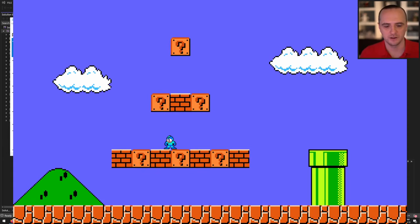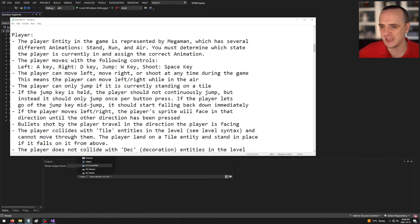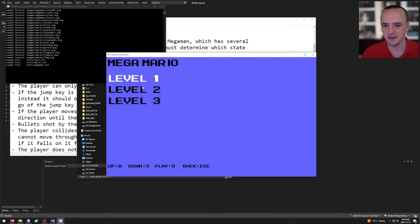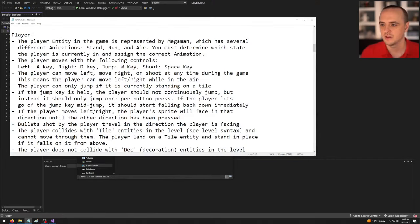The player moves with: A for left, D for right, W to jump, and spacebar to shoot. The player can move left, right, or shoot at any time, including while in the air. However, the player can't jump again while already in the air — you have to detect that the player is airborne and prevent double-jumping.